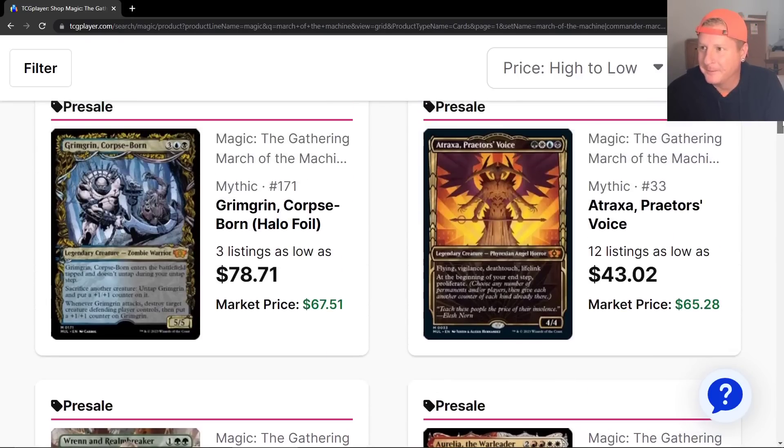Get an emblem if you may play lands and cast permanent spells from your graveyard. It's fun. We got Grim Grin — Grim Grin, Corpse Born as a Halo Foil. Enters the battlefield tapped and doesn't untap during your untap steps. Sacrifice another creature, untap Grim Grin, and put a +1/+1 counter on it. Whenever Grim Grin attacks, destroy target creature the defending player controls, then put a +1/+1 counter on Grim Grin. Wow. Five-drop.